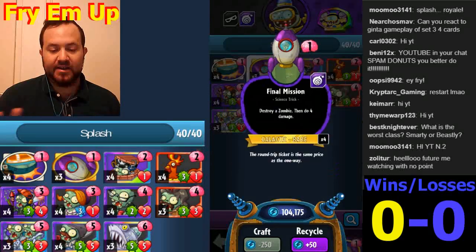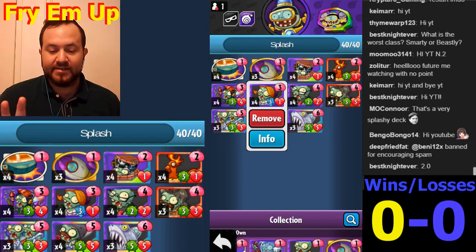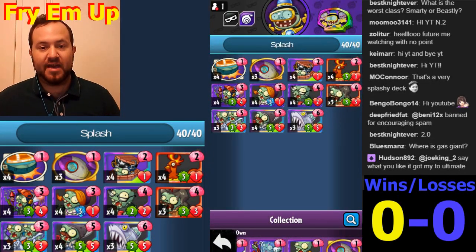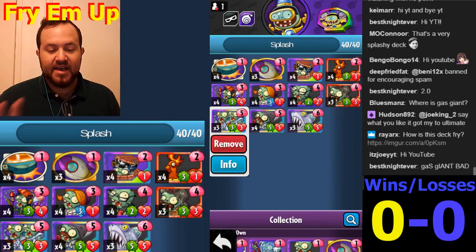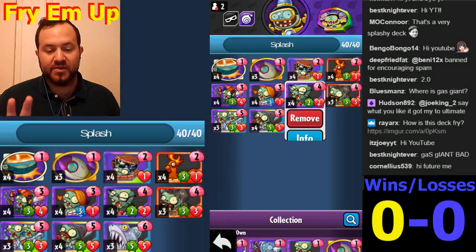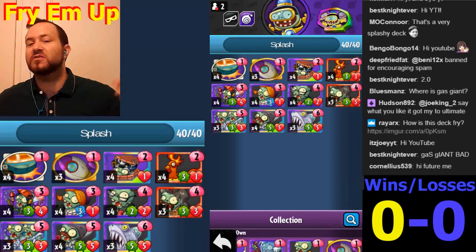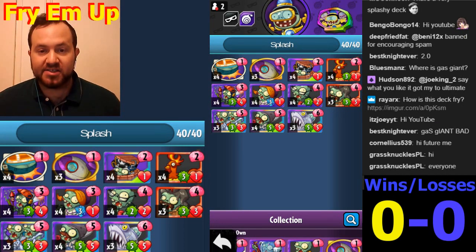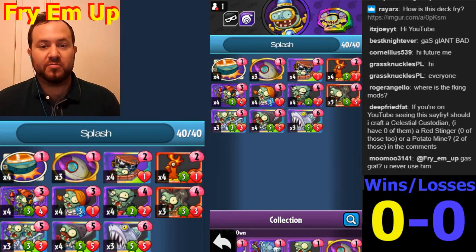If you Final Mission one of your barrels it does a lot, and you do get your Captain Deadbeard out of that. We're also running Fire Rooster, Line Dancing Zombie - again strikethrough, very good at taking out team-ups - and Trapper Zombie. To buff up the output of these little bits of damage, we're running the Shark. Any single time a plant gets damaged when the Shark is in the field, it'll die. We're running Binary Stars. The big removal is Pogo Mixed-Up Gravedigger. It's going to be very hard for any plant deck to build a field against this deck.